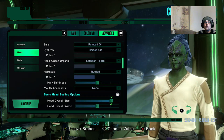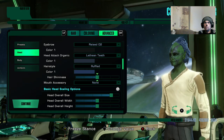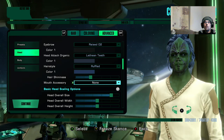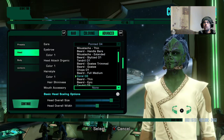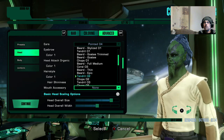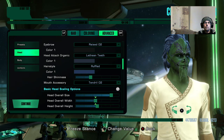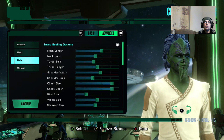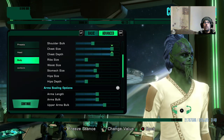Let's have those Luthien teeth - sounds good, whatever that is. This hairstyle we've got already, that's fine. I don't want his hair to be that shiny. We can have some mouth accessories. I don't think facial hair is really going to work, to be honest. Some green tendrils - that works. Let's just look at his body as well.